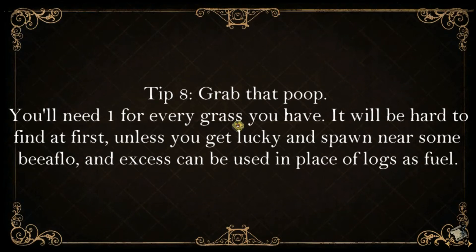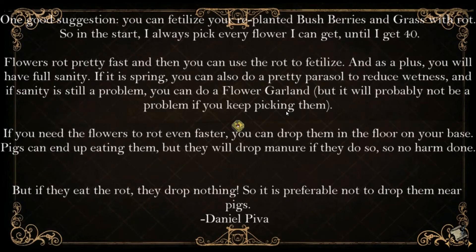Walk around collecting all the grass, twigs, flint you can find. Grass, twigs, flint, and 12 berries.